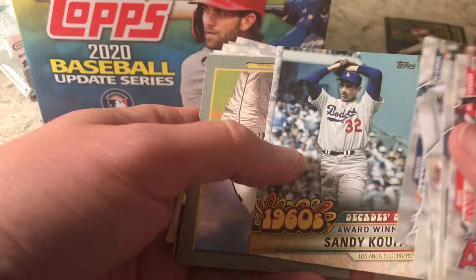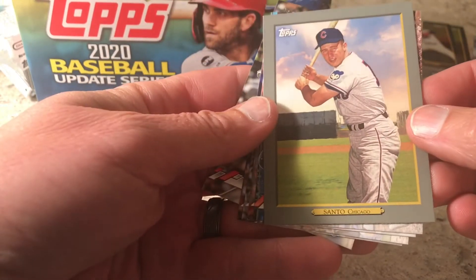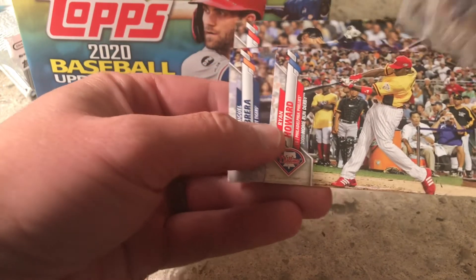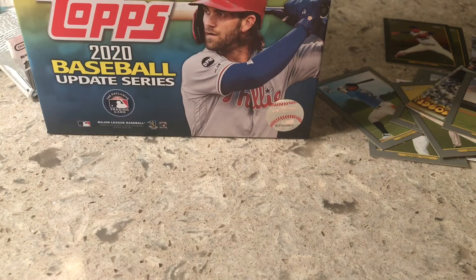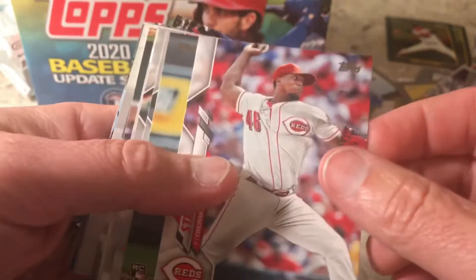Sandy Koufax — that's an All-Star card. That explains it — they weren't able to do current All-Star cards this year because there was no All-Star Game, so they're doing throwbacks. That's why we're seeing those. Turkey Red of Santo — that's kind of a cool card. Home run derby card — yes, these are all former home run derby and All-Star Game cards. Derek Jeter card from the All-Star Game — that's a pretty tough-looking card.